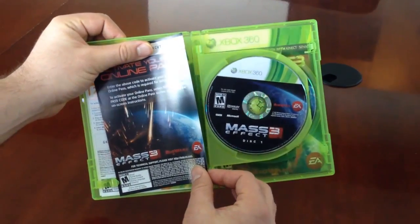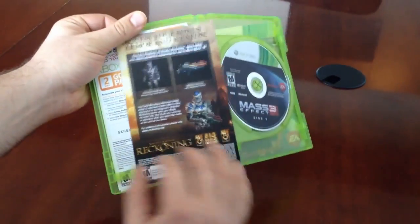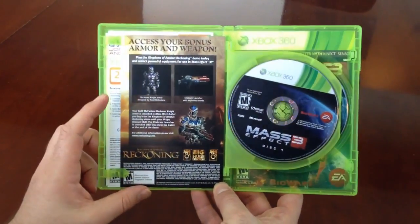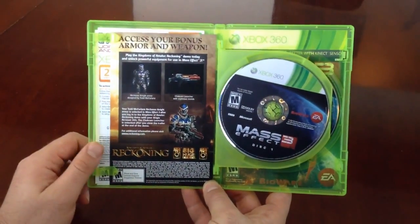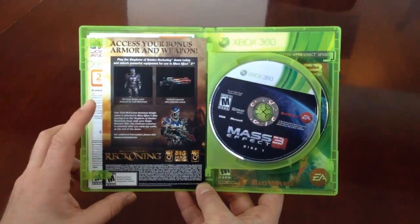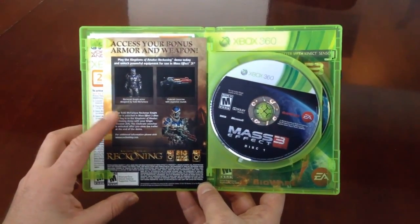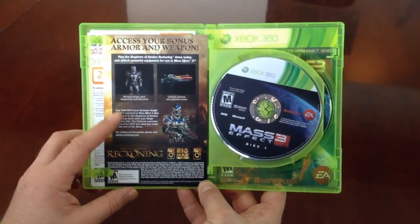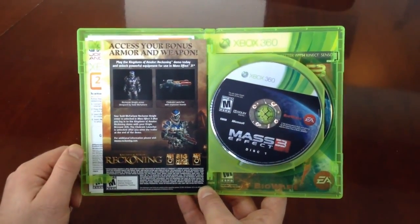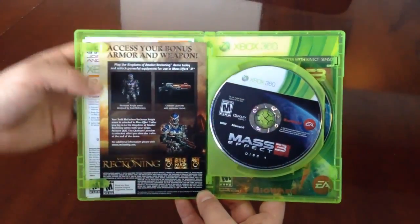Hope to see you a lot more on March 6th. On the other side of this, we see a Reckoning advertisement. This is a cool offer from Kingdoms of Amalur: Reckoning — you get two items for free if you play the Reckoning demo, which is available until March 17th. Just download the Reckoning demo before March 17th, play it with your EA account logged in, and you will get the Reckoner Knight Armor designed by Todd McFarlane and the Shock Room Launcher with Explosive Rounds.